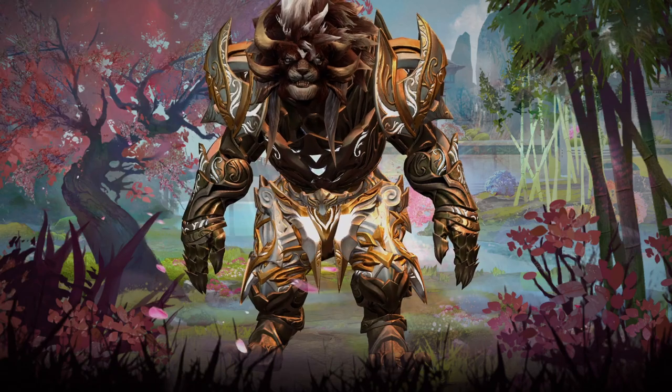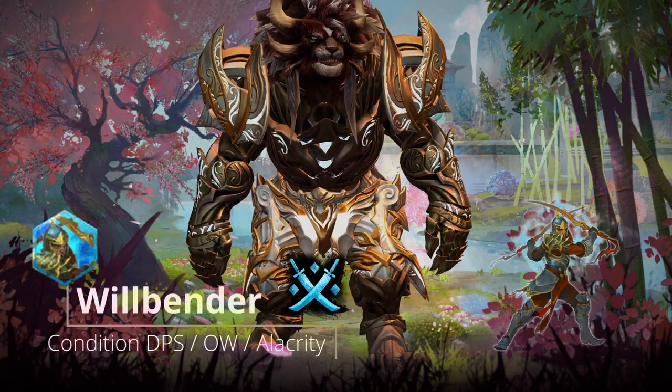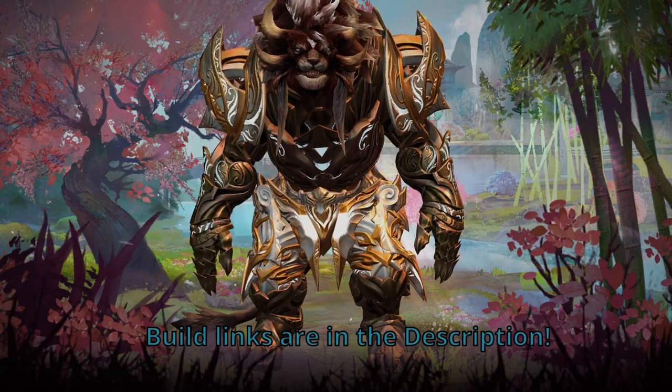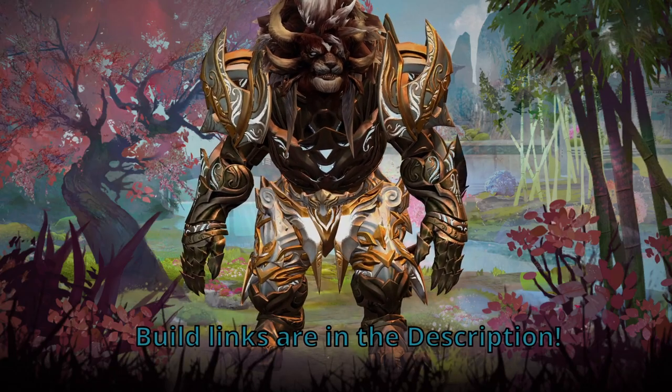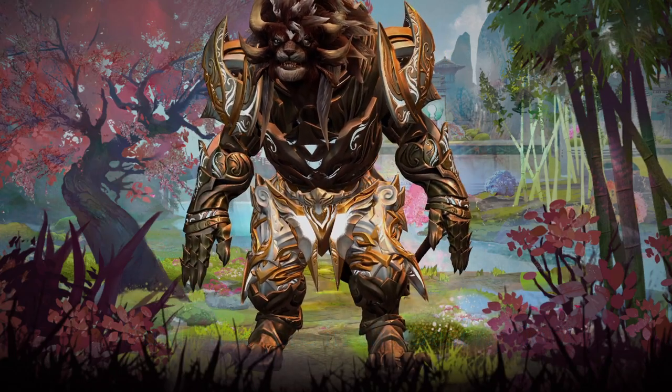Today's class of choice is the Guardian and the elite specialization is the Willbender. We're going to discuss three different build variants: open world, a condition DPS build, and an Alacrity Willbender. Build links are as always in the description. The Alacrity variant will be explained in a dedicated section towards the end of the video.